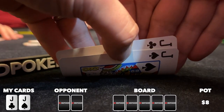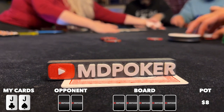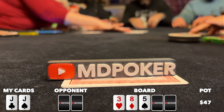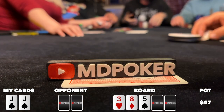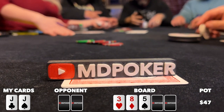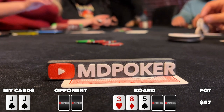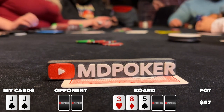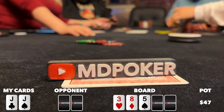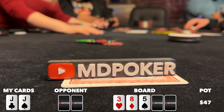I pick up pocket jacks in the small blind with the button straddle on. I raise to 15, get calls from the cutoff and the button, and we go three ways to a safe-looking flop of 3-8-5 rainbow. Action checks to me, I c-bet for 40 — a little big, I think 25 or 30 would have worked better. It doesn't really matter as the cutoff wants to play for all of it — they go all-in for 259 bucks. The button folds and I'm stunned.